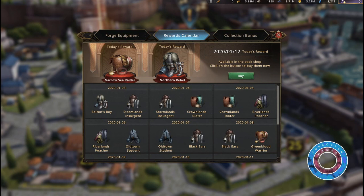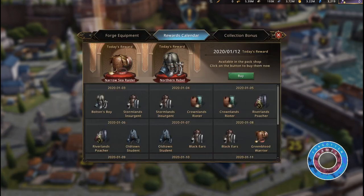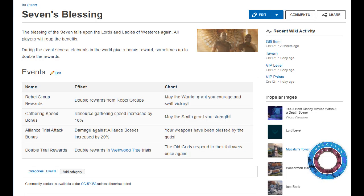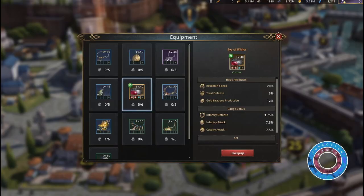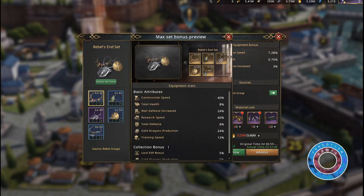That brings us to the reward calendar. As you progress through the game and become stronger, you'll find yourself stockpiling motivation items and buying them, for example in the VIP shop. Decide on a set you want to pursue, stock up motivation items, and you can even wait for events where you can double rewards from rebel leaders — this often comes from a recurring event called the 7's blessing. Lastly, fill those 3 unlocked accessory slots at blacksmith level 25. They drop from rebel groups in general so you automatically farm those as well, and just like the champion set they will boost your city's overall output.